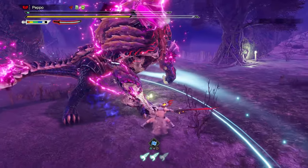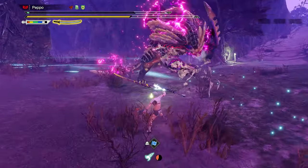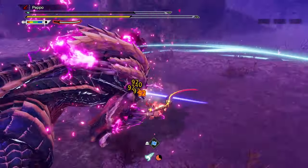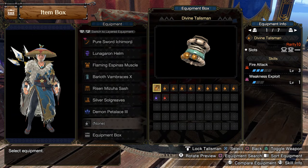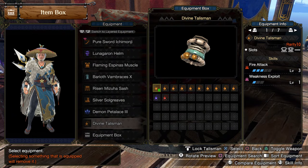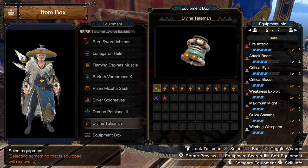Quicksheath is essential. Then we have Attack Boost, Critical Eye, Weakness Exploit, and Critical Boost — simply there for damage purposes. If you're going to use a Charm and Qurio Armor pieces, you should also consider adding Elemental Attack to this build, in case you play with an elemental Longsword.